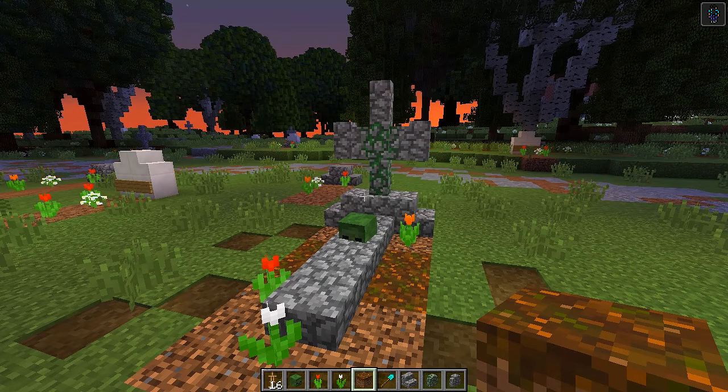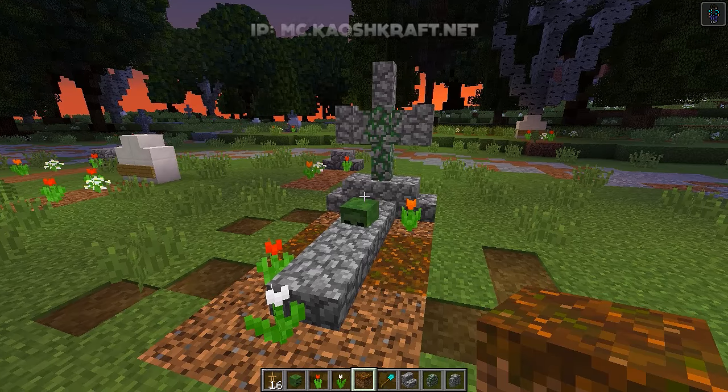If you want to come and play on my Minecraft server, the IP will be at the top of the screen and in the description — it's mc.chaoscraft.net. I'm on there pretty much every single day, so come say hello. Thank you so much for watching, I really hope you enjoyed it, and I'll see you again in another Halloween themed how-to tutorial.